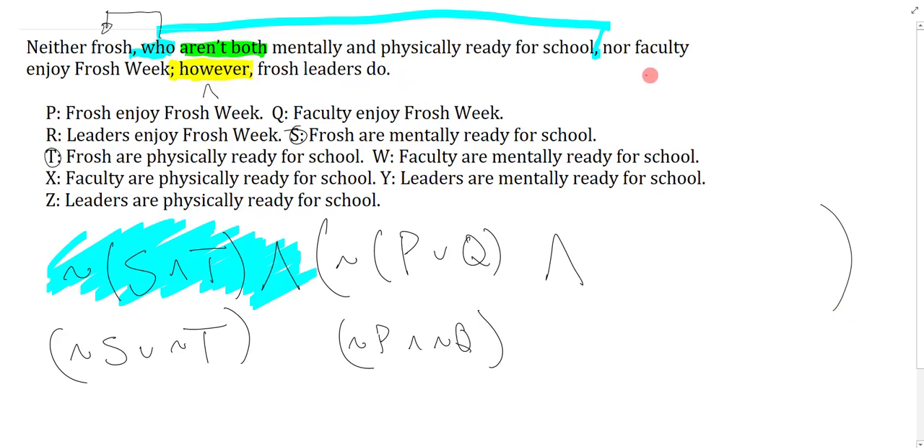Now: frosh leaders do — do what? Enjoy frosh week. Leaders enjoy frosh week is R, so I just say R. Now notice there are leftover letters — faculty are mentally ready, faculty are physically ready, leaders are mentally ready, and so on. These are red herrings. They test whether you understand that the non-restrictive clause only applies to the frosh, not to faculty or leaders. If you didn't understand non-restrictive clauses, you'd have tried to use W, X, Y, and Z, but you're not supposed to.